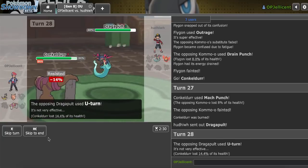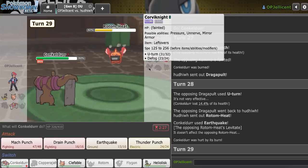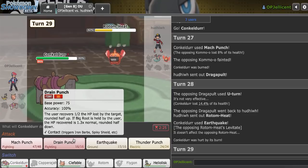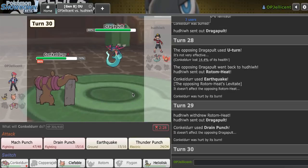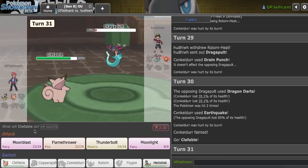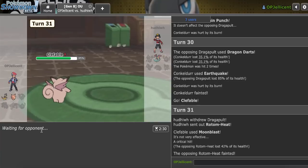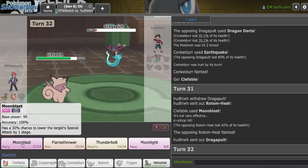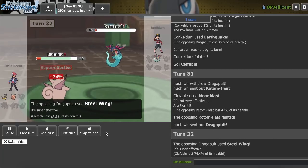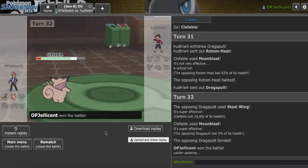I can Earthquake here. They go for U-Turn — well, that's annoying. They go hard back into Conk. Am I throwing? No, I don't think I'm fine now after that. I can go to Clef and Moonblast. I got a crit there — I don't think it mattered though. I'm pretty sure this is Choice Locked in some manner. They go for Steel Wing, which isn't able to knock me out, and Moonblast wraps it up. So everybody did work except for Heliolisk.